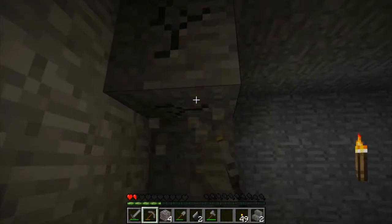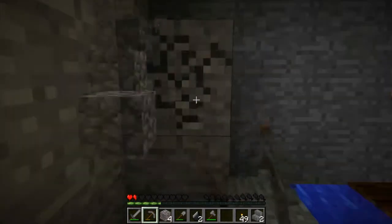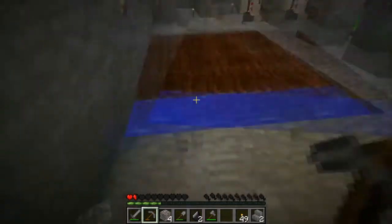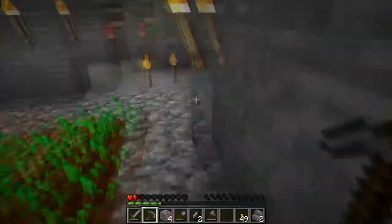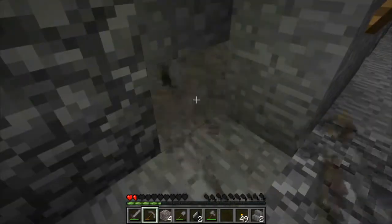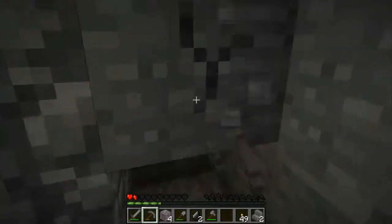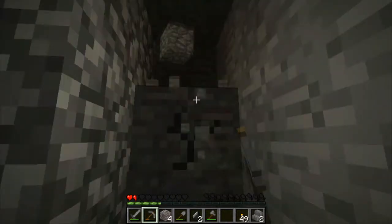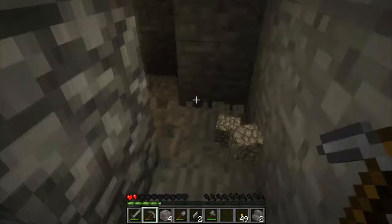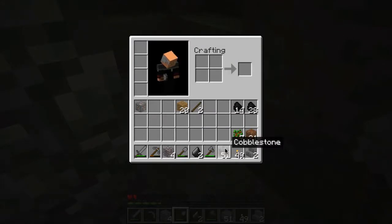I think we should just get one person healed up entirely. I hear a skeleton. Who's got the most hearts? I have five hearts, and I have an iron sword, so I have the advantage weaponry-wise. Oh, I found some more iron. We're still going to give you some armor. Yeah, give me some armor — that's a good idea.